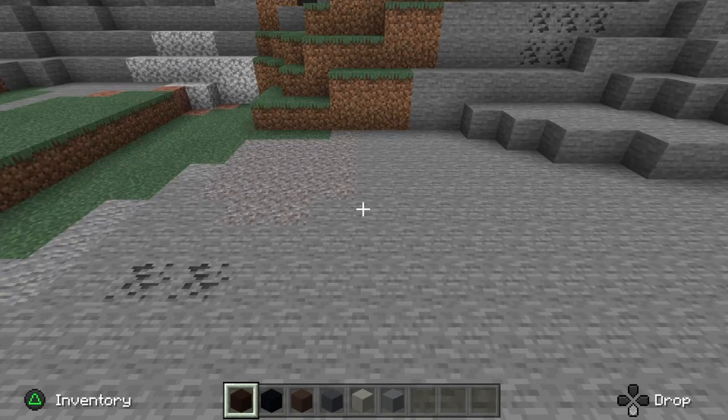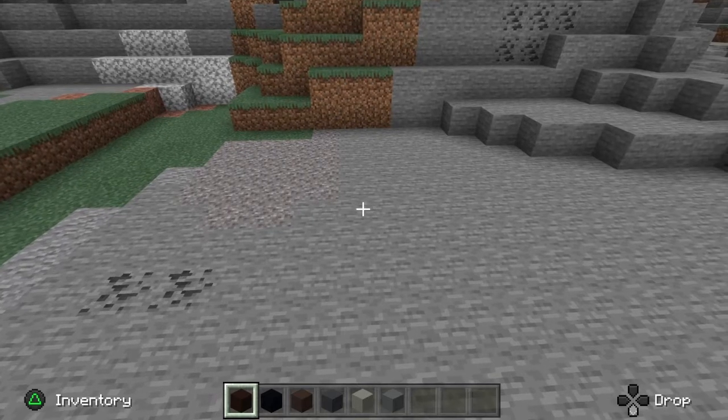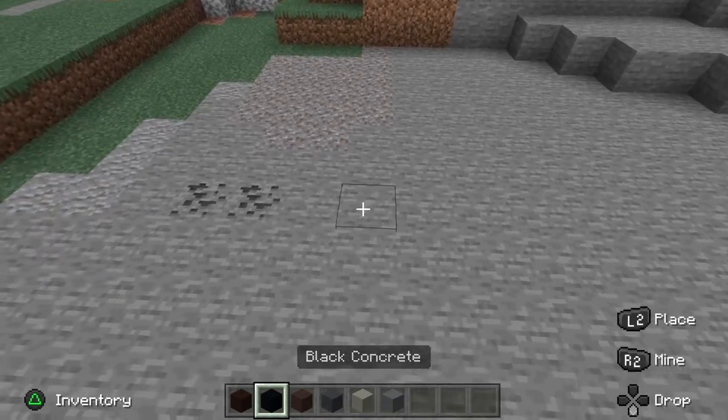For this build you're going to want to start with 13 black concrete, 21 black terracotta, 31 gray terracotta, 33 gray concrete, 12 light gray concrete, and 22 cyan terracotta — just for the people building this in survival.